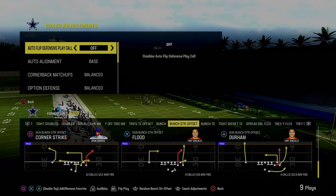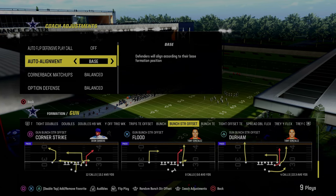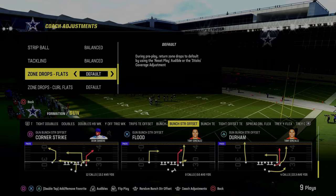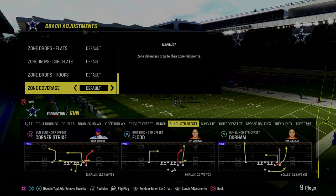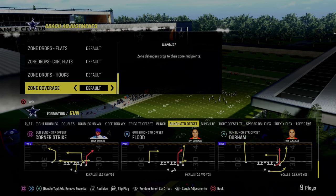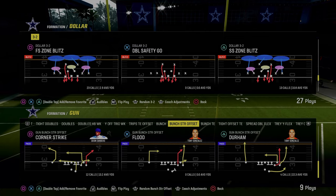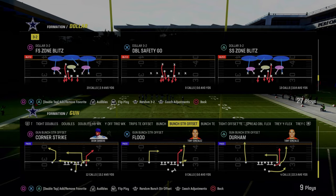The coaching adjustments for this defense: we're going to have our auto flip defensive play call off. We're going to have our auto alignment set to base, and then really important — everything else is going to be on default or balanced, including zone coverage. You do not want this on match. If you put this on match, you will run the risk of your outside thirds basically getting bombed over the top for a one-play score. We're going to be coming out to play free safety zone blitz, and we are in the multiple defensive playbook. You can also find this in the Chiefs defensive playbook.